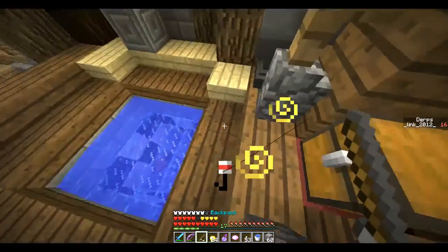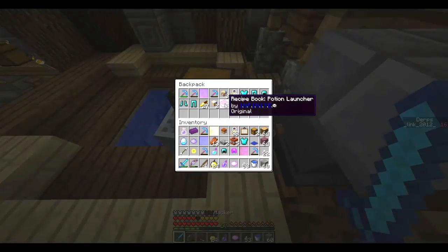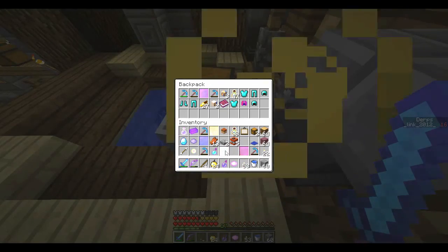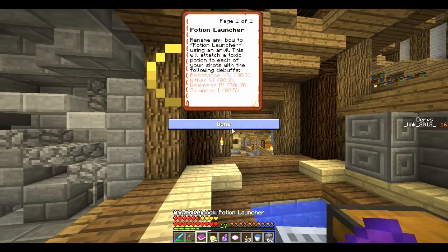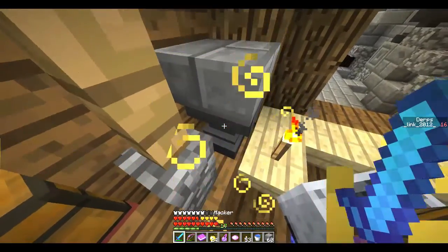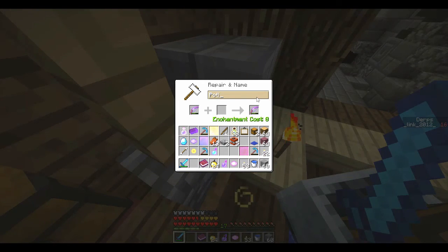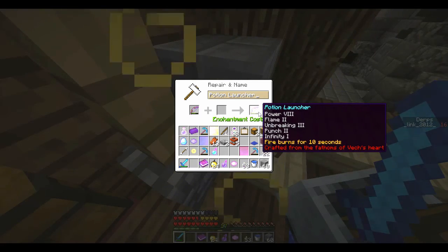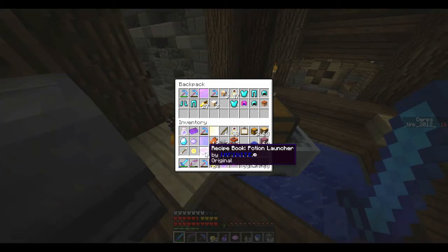Alright, so we're gonna get this quick. I wanna see what the name has to be exactly. I also wanna put some of this away. Potion launcher — so it has to be capital. There we go — potion launcher. That should be it.